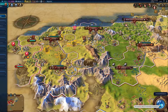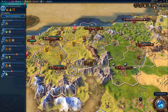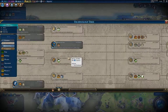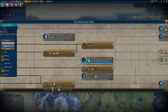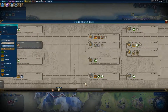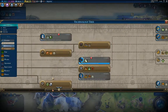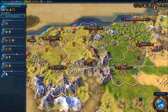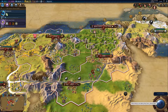That completed military engineering. Now what to go for here? I want to get up to metal casting at least. I'm going to have to go for stirrups, and then ultimately I need to catch up on some of this stuff. I'm going for cartography, and then I'm going to go for getting frigates out. I need to go exploring.